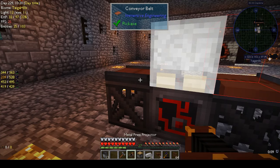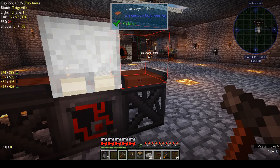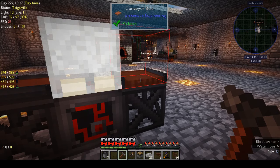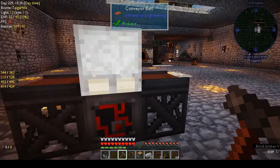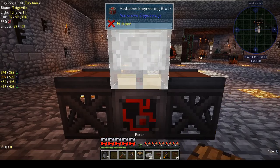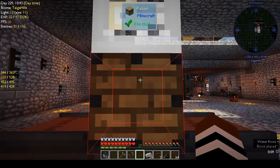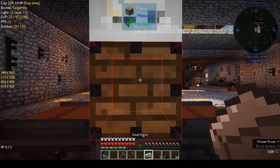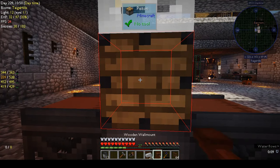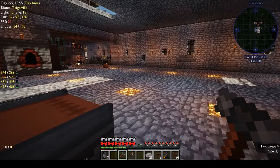Same with the other conveyor belt — highlighted in red because it's not orientated properly. Using the engineer's hammer to rotate it, and once it's flowing in the right direction the red outline disappears. For the piston, I place it and it's red because it's not pointing down. Use the engineer's hammer to rotate it.